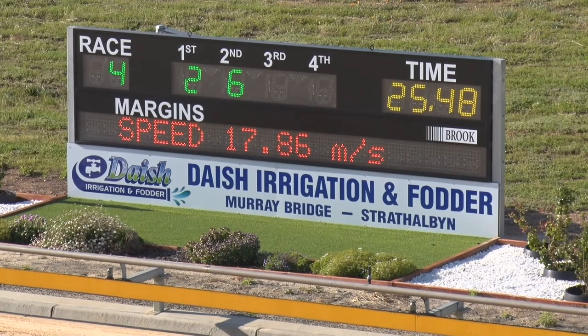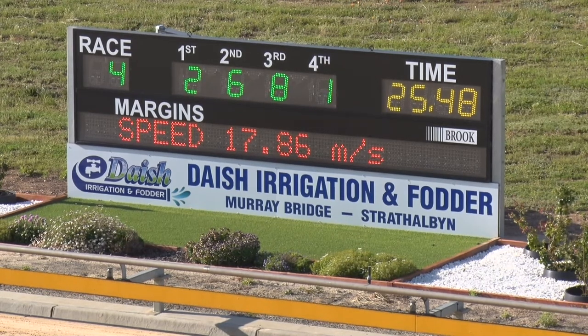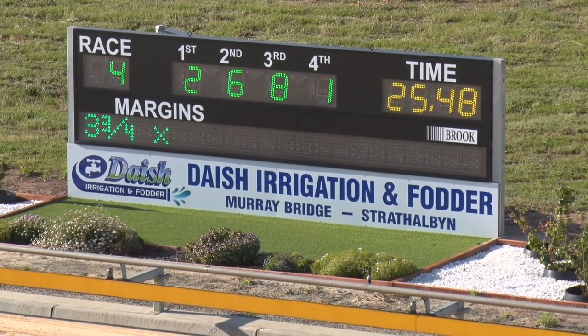Two to feet, six. Third goes to number eight. One is fourth, and that is Aston Merlin. 25.48, three and three quarters the winning margin. By five and a quarter, it's 2.681 after race four. The winning margin.